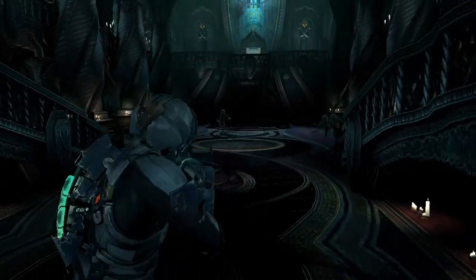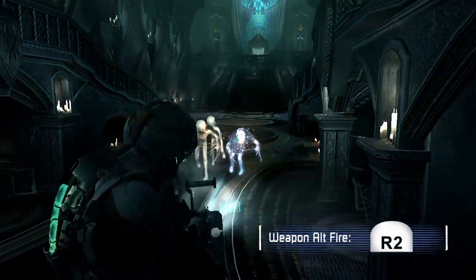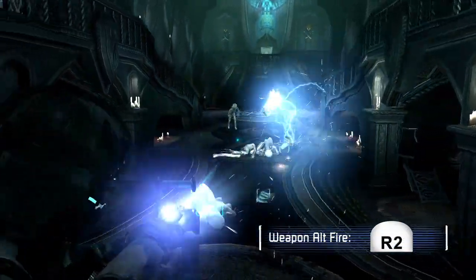This is a new enemy called the pack. I'll stasis one of them with triangle and then use the javelin alt fire by pressing R2, frying a bunch of pack at once.